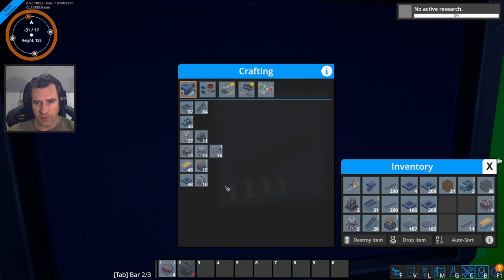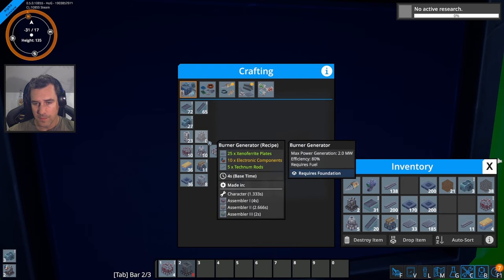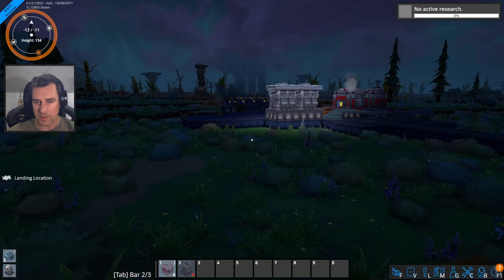Now we can maybe build some more burner generators. That's looking pretty good. Let's build some more of that, still got lots of foundations. What else do we think we need? Let's go build some burner generators. Oh, we want to queue up splitters as well.